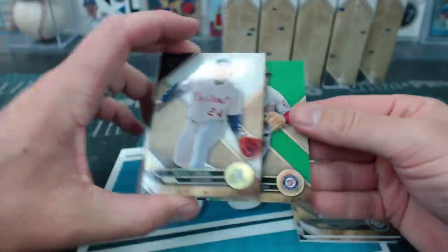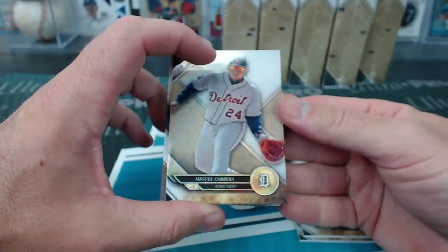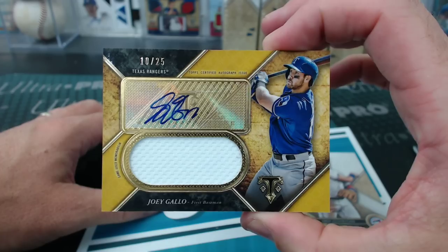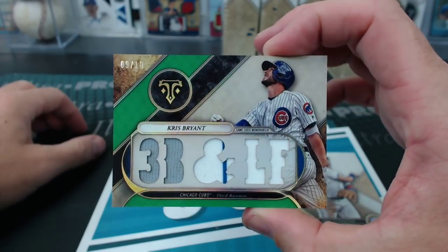Smoltz, Tulowitzki, and Cabrera. Trey Turner to 250. Hank Aaron to 99. Joey Gallo, 10 of 25 for the Rangers — Spaghet! And Chris Bryant, third base and left field, to 18.